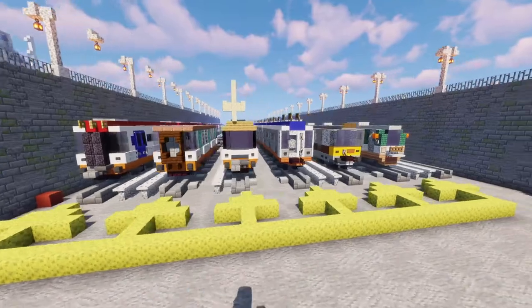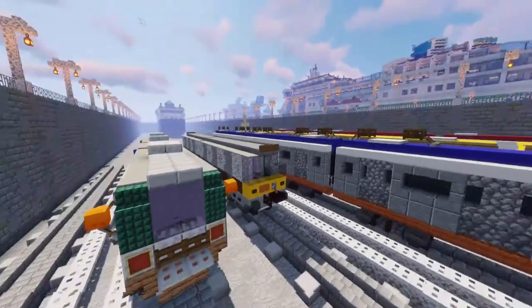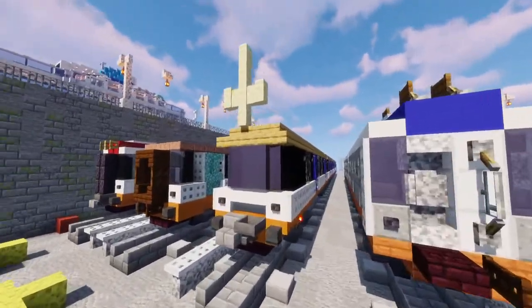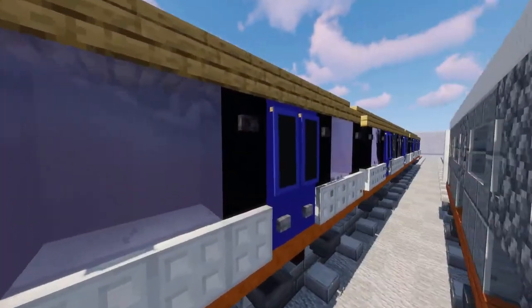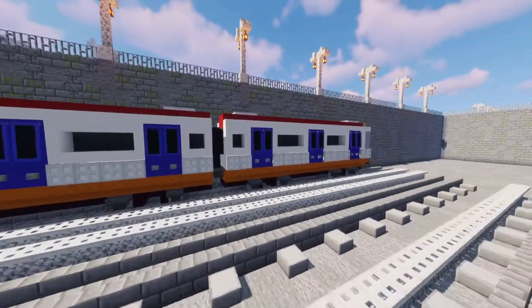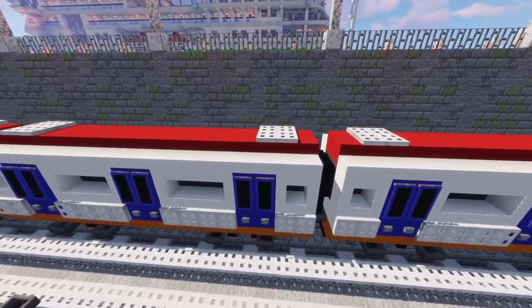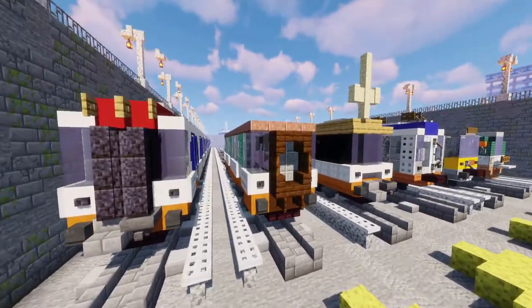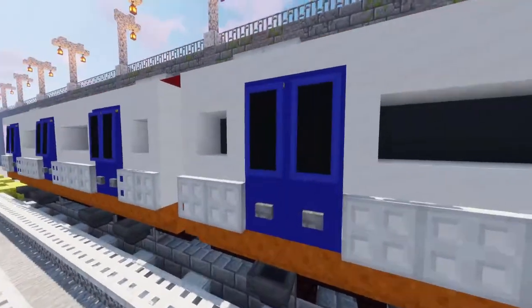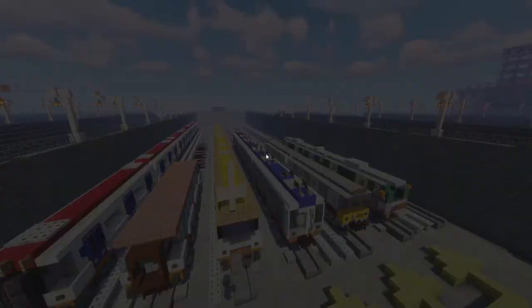We have six different train cars. This one is more of the older style. We have this one — I'm going to decrease my speed so you can see it more easily. This one has a more modern look and I really like how he did the doors. I don't know if it's his design but if it is, it's a really creative way of doing it. This one is very clean and modern — I like this one the most. Can I use it for my trains as well? Very cool.